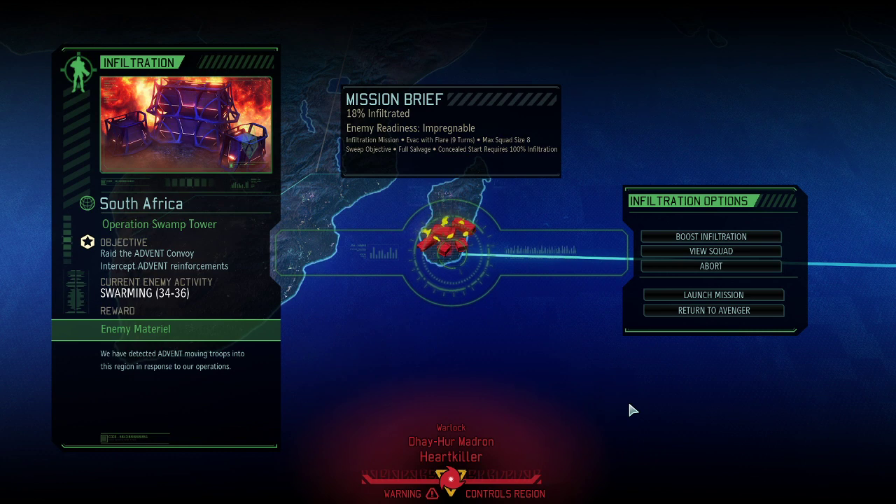Not particularly much happened. We're still in the process of trying to get to South America, which is almost done. We finished our research for the first mobile suit, so we now got grappling suits — not on the missions yet, but our soldiers can start obtaining them. We got one prototype even, and now it's time for the mission that we kind of put as optional. We had an infiltration mission for a supply raid going.